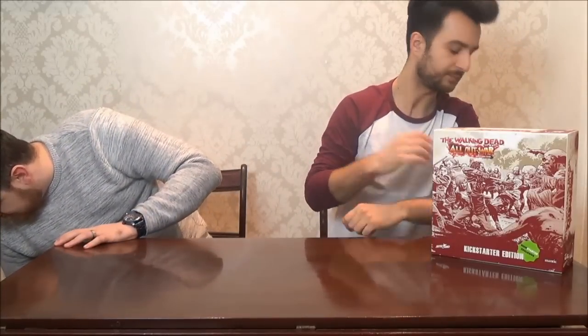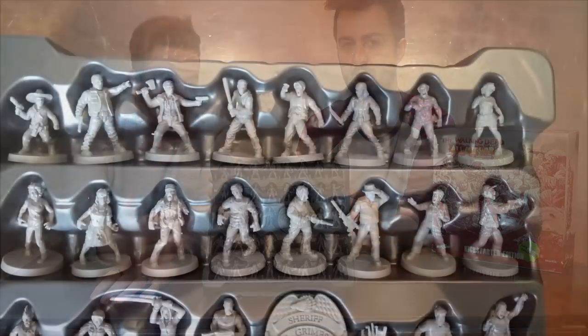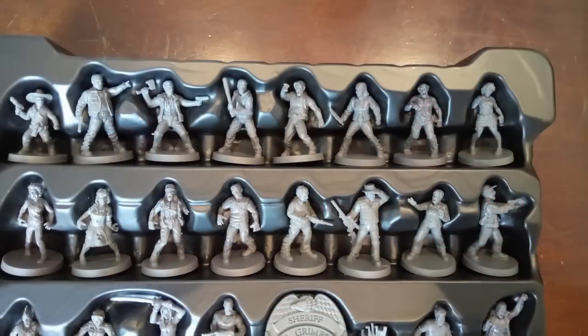Shall we get to the miniatures first? I've got them over this side. There are about 20 walkers and then the rest are all characters. This is the first tray that comes when you open the box. You've got your characters and your walkers — they're all one-piece plastic, really nicely cast, with really good detail.